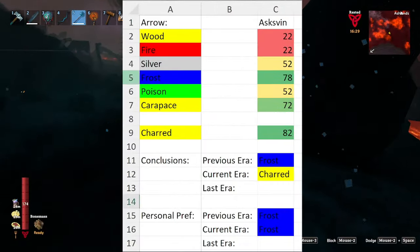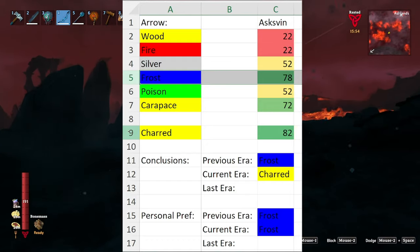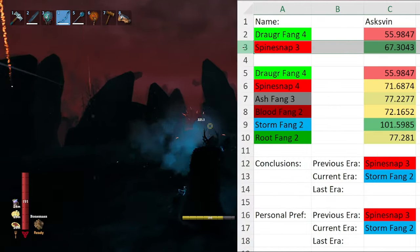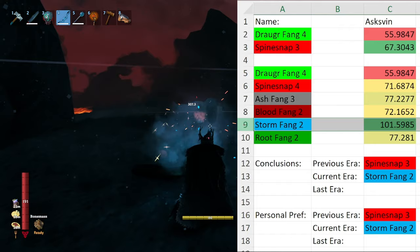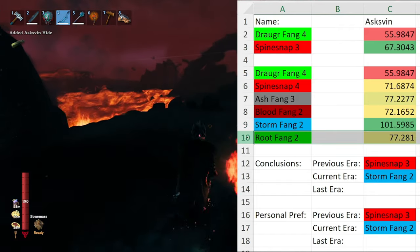The frost arrow is generally the best option for taking this thing down, however you can trade that frost effect for a little bit of extra damage with the charred arrows later on. To complement the arrows, the best bow is the Spinesnap, which is later superseded by the Stormfang. However, the Rupfang also has a chance to freeze the enemy, so it's your choice on whether or not to roll the dice.